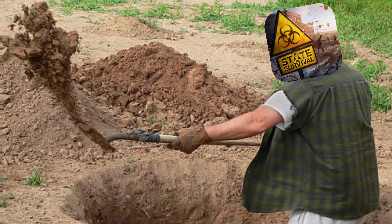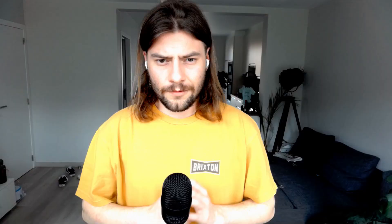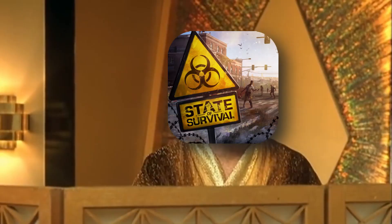Before today's update, it was only possible to use helicopter materials to upgrade your Stealth Module. And it seems like State of Survival is trying to get the gap smaller. From now on, you can also use aircraft materials. That isn't necessarily huge news, but if you look carefully in the upgrade screen, there's more than just helicopter materials — it seems to be Gold Alloy.